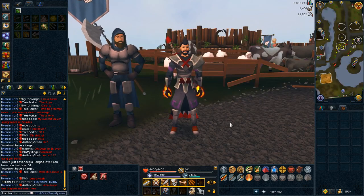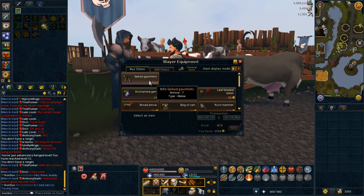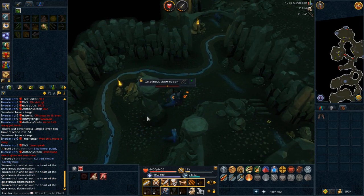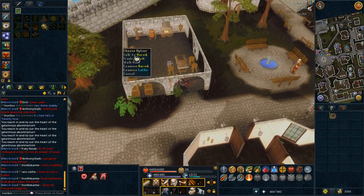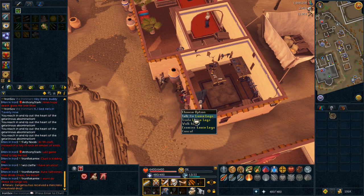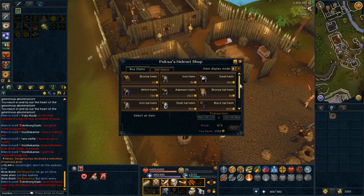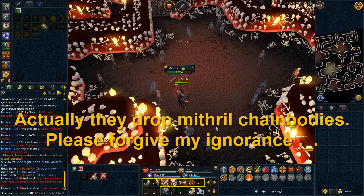As soon as you can, grab a slayer task from the slayer master in Burthorpe. You will need spiked gauntlets, which you can buy from him, in order to complete your first task, which should be gelatinous abominations. After this, slayer will become an easy skill to train alongside your melee skills. Whenever your defense level is applicable, you can upgrade your armor by buying plate legs in the Varrock Armor Shop near the eastern bank. Plate legs can be found at Louie's Legs east of the Al-Kharid lodestone, and helmets can be bought in the Helmet Shop in Barbarian Village. You may also kill Ankous in the Stronghold of Security for a fairly common drop chance at mithril plate bodies.